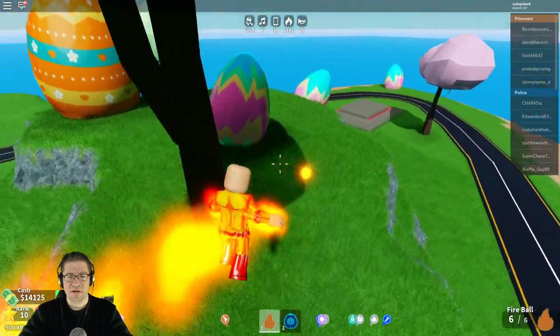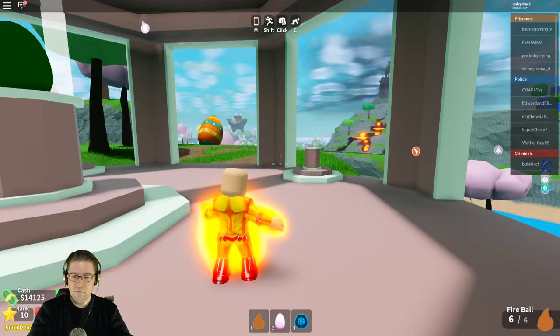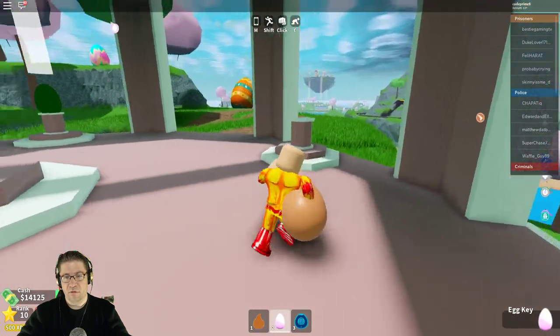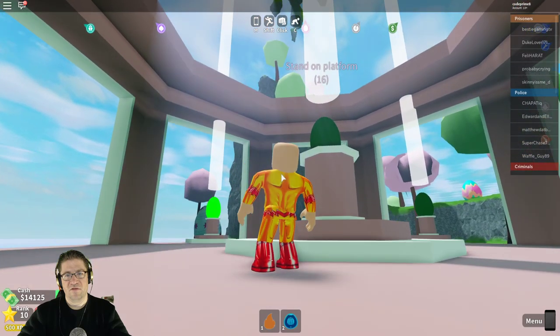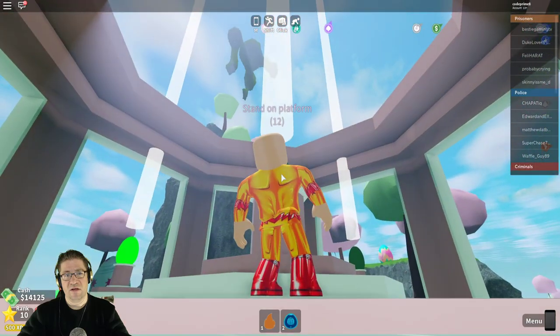There's another one right there. Let's get the last ones. Okay, because I don't know what happens with the last one — there we go. We're gonna go ahead and put it on. There we go, good. Stand on the platform for 15 seconds. Stand on this platform.